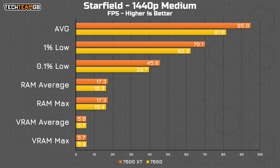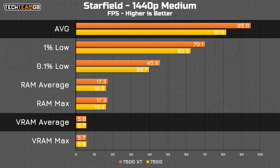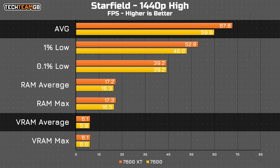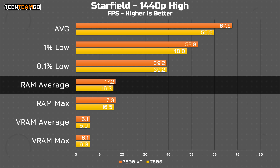On the medium preset, we get the same performance advantage, at least in terms of a percentage, and again it's functionally the same VRAM usage. In fact, the 7600 uses 100MB more — both on average and at max — to deliver 14% less performance. On the high preset, the performance advantage actually comes down, and the VRAM usage has increased to around 6GB. But that's still 2GB shy of the 7600's capacity, so clearly that isn't a problem. Again, the system RAM usage is higher on the XT, showing that the 7600's VRAM isn't spilling into system RAM.